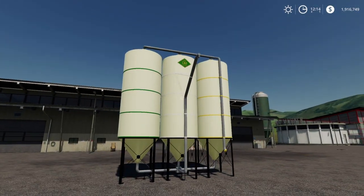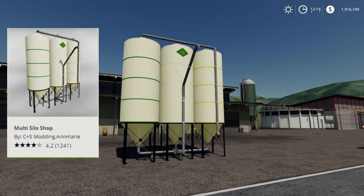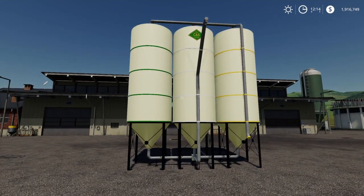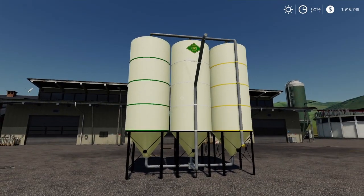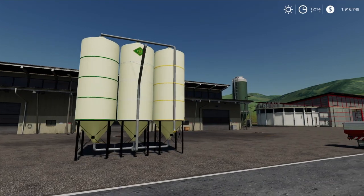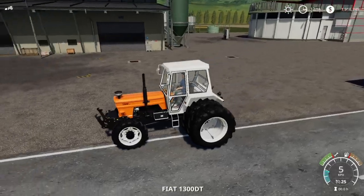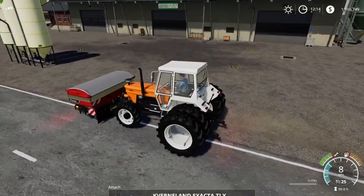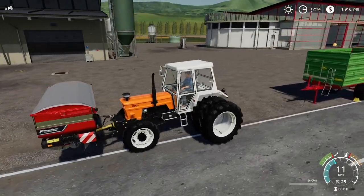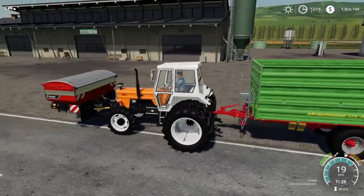Moving over to the next mod — the Lizard Multi-Silo by CNS and Anne-Marie. I think it's the cheapest option for lime, fertilizer, and seed. You find it under miscellaneous. Let's pull it up — maybe the tractor is a little bit small, but it's just for testing purposes.